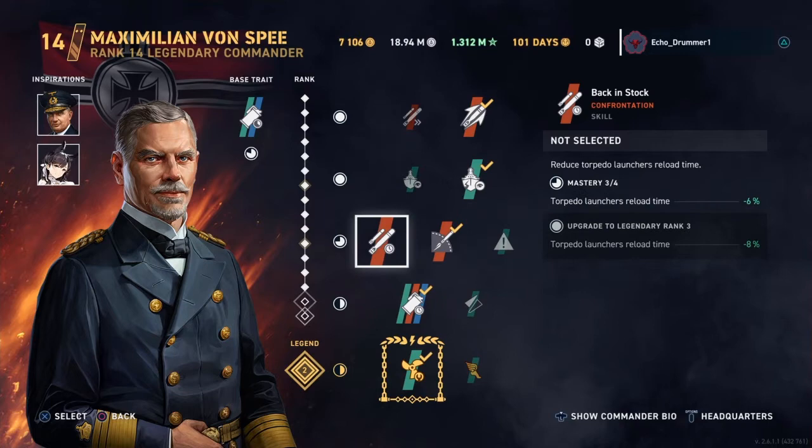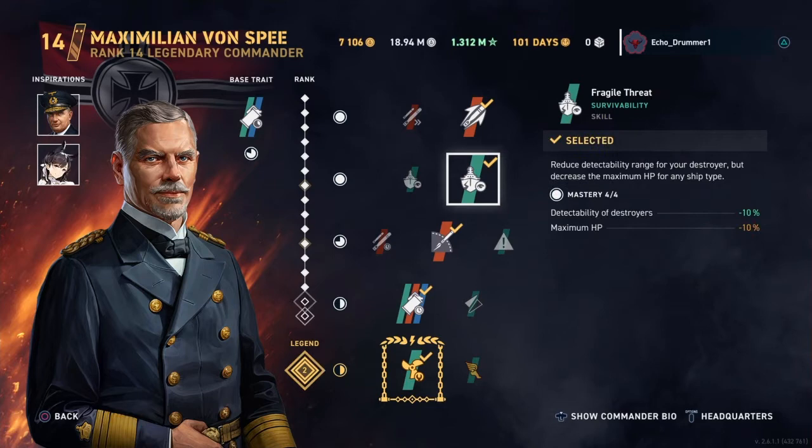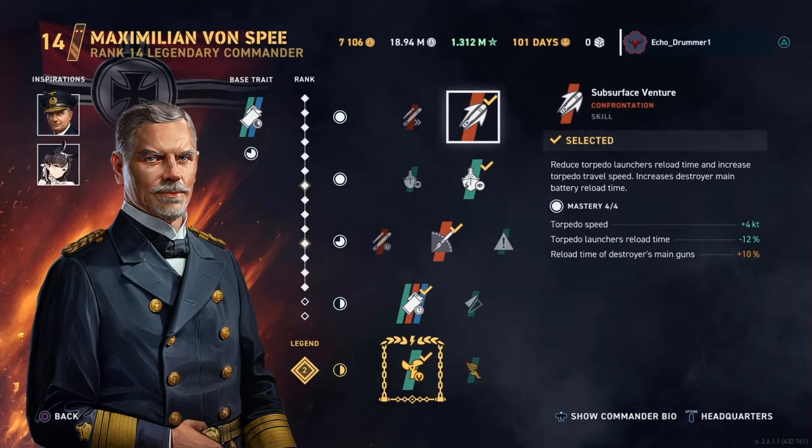By selecting this set of skills — or possibly swapping Torpedo Safari for Back in Stock, which is also viable ship to ship — overall this set of skills really makes the German destroyers shine and doubles down on what they're already great at. On top of that, you can slot in Bay as an inspiration and stack that with Fragile Threat. I don't think he can be beat.